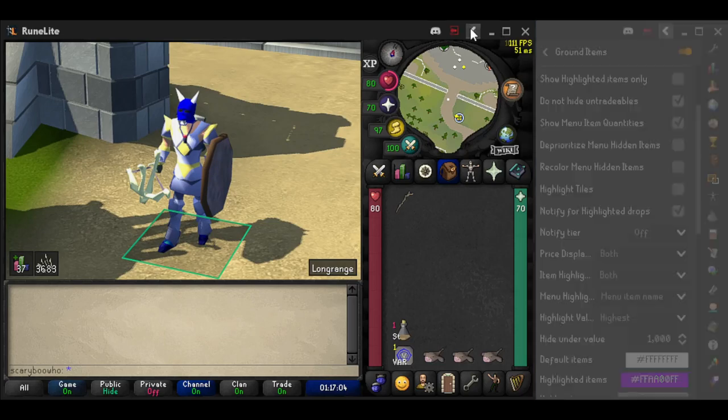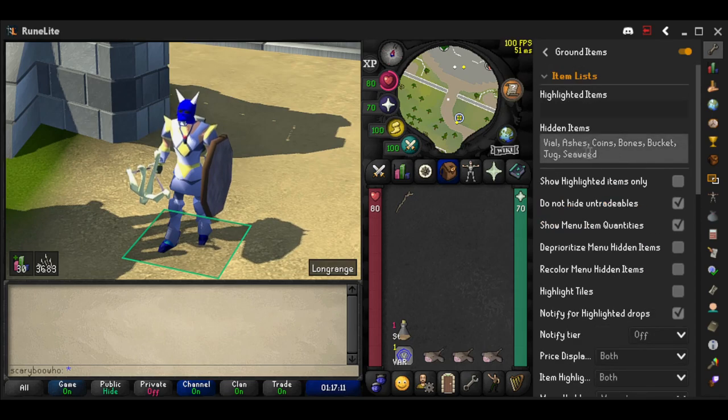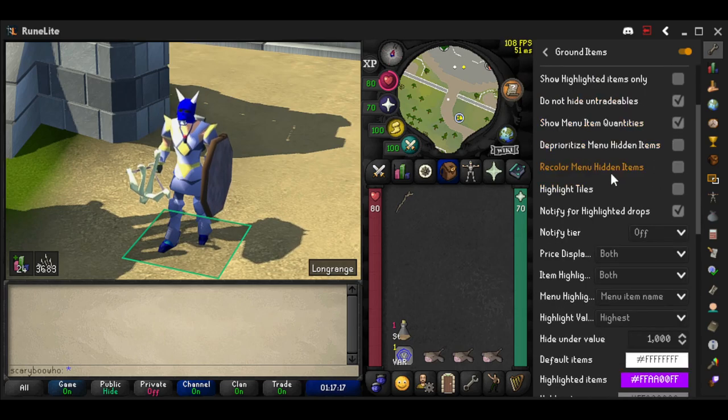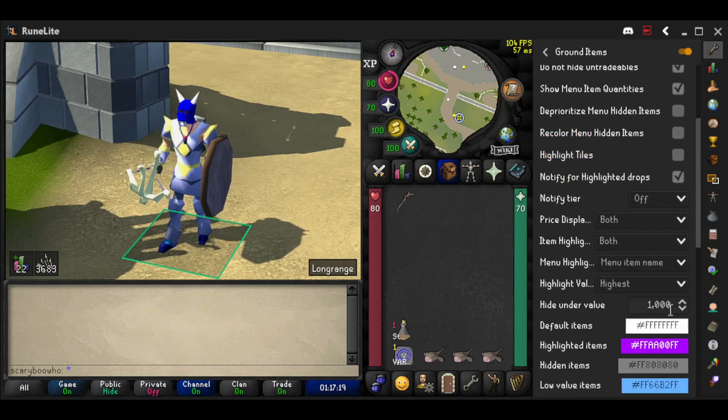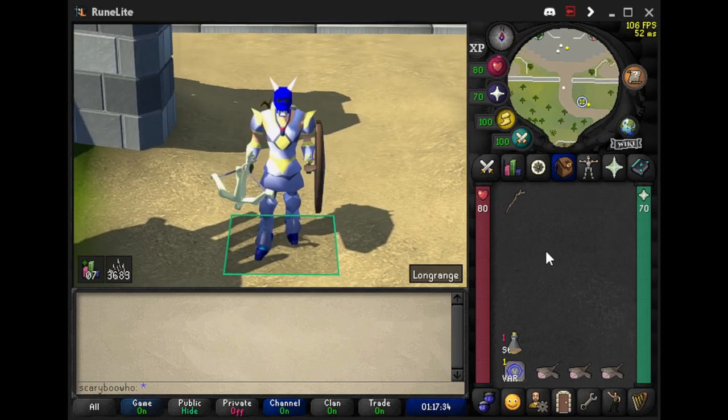A tip I have is going into ground items if you're using RuneLite and scrolling down. For me I have files, ashes, and coins all blocked so I don't see them, because you get a lot of those drops and it's annoying. Setting your hide-under value at 1K would hide things like water runes and fire runes, unless they're stacking on top of each other — then you might want to pick them up.